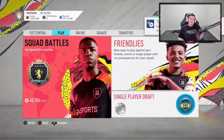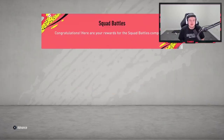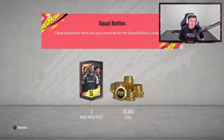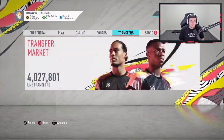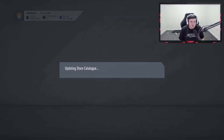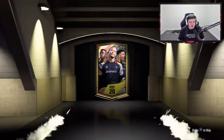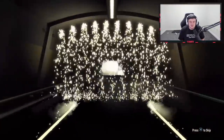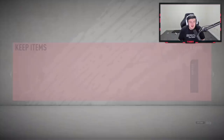We've got Jeff's elite one squad battle rewards to start off the video. The last two weeks have been pretty average to low for Jeff, so hopefully this week we can redeem it and get him some better rewards. We've got the two rare gold packs followed by the two rare mega packs. I'm hoping we get Jeff a walkout in the next couple of weeks — it'd be nice to get him something decent to redeem the poor pack luck.